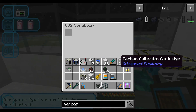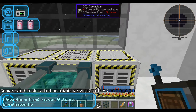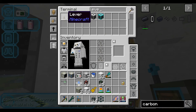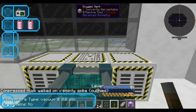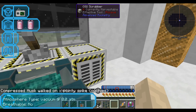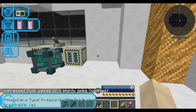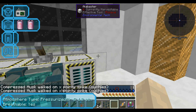The CO2 scrubbers do have a durability. When we turn this on — which I'll use a lever for — I'll put that on here. That should in theory start working. And it is! Pressurized, breathable — yes, these are working.